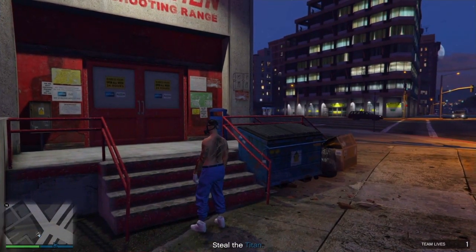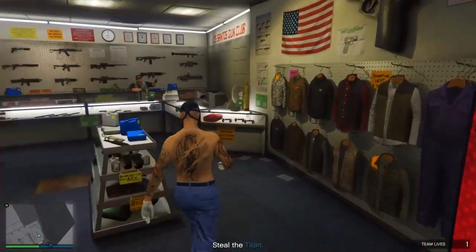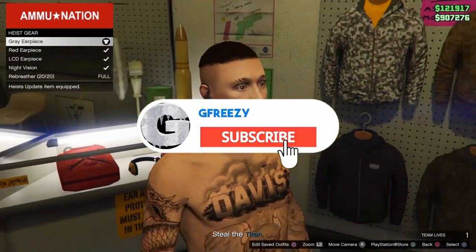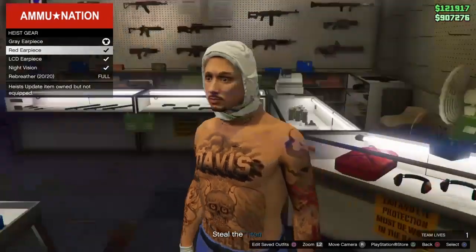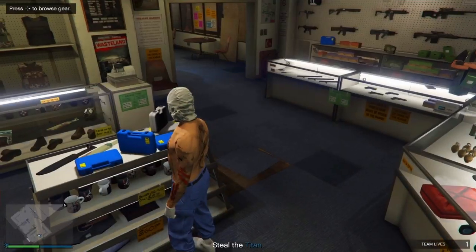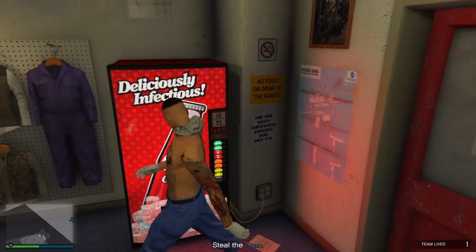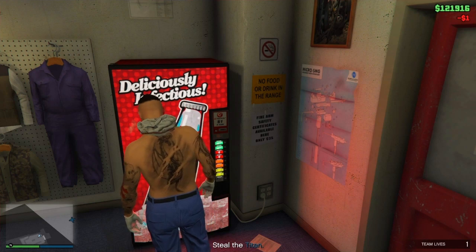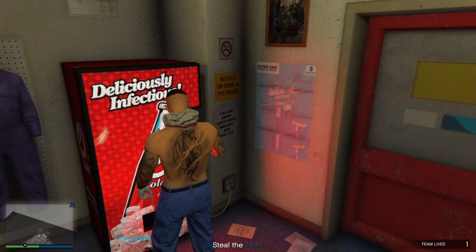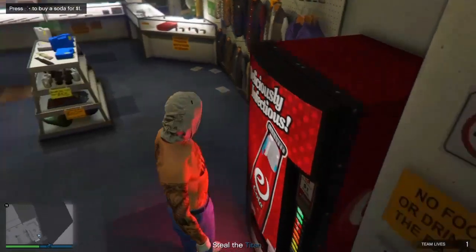Once inside the Ammu-Nation, head to the front desk and buy the first earpiece — the gray one. After buying it, go down and buy the second one so you have the little head attachment on. To make it stay down, head to the exact vending machine in this store and buy a drink from it. Wait for it to come out, drink it, and make sure the hood stays down.